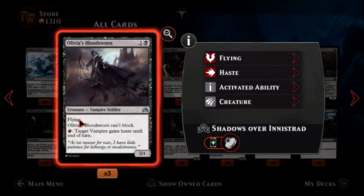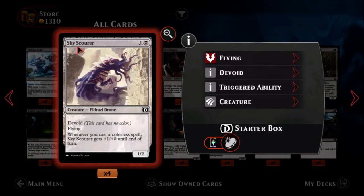Olivia's Bloodsworn — one black, one color, an uncommon vampire soldier. It's a two-one flying, so for its cost it's really good, but it cannot block. You pay a red: target vampire gains haste until end of turn. For two black you get a two-one flyer, and if you happen to have red it'll attack right away and can give other vampires haste. Not a terrible card — in a vampire deck it'll be pretty good.